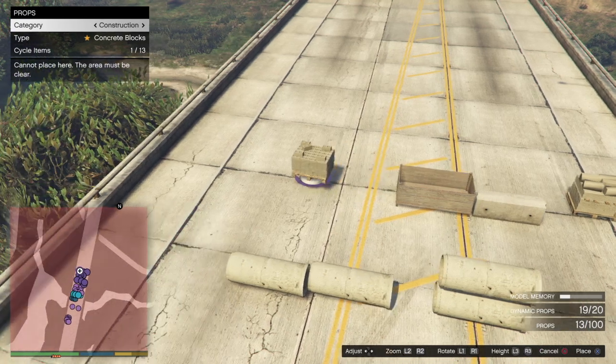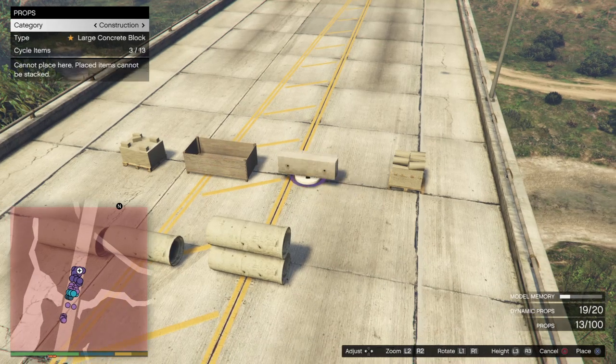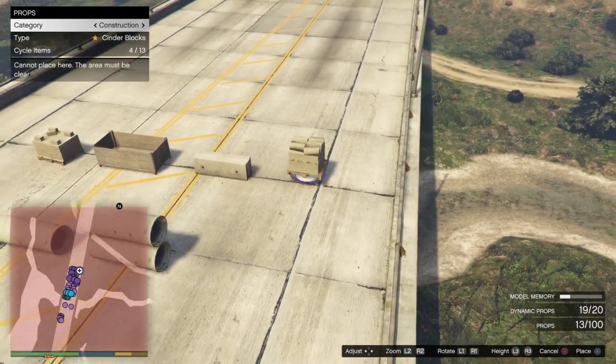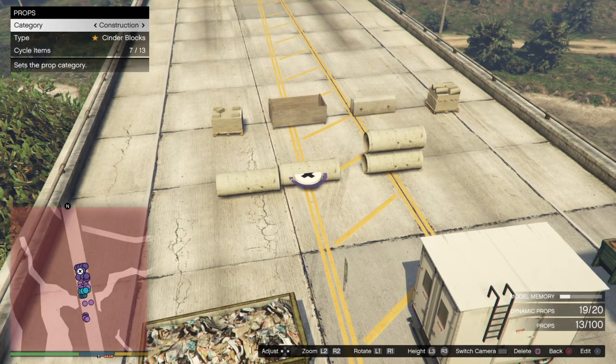So we got over here — I'm on dynamic now — we got concrete blocks, we got a construction bin, a large concrete block, and what's this here — cinder blocks. Then we got this one which looks very interesting.